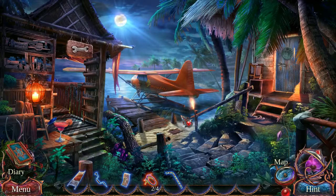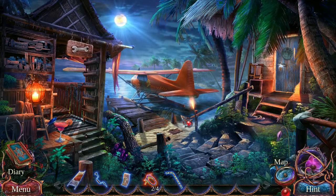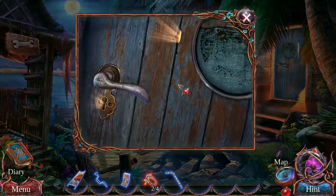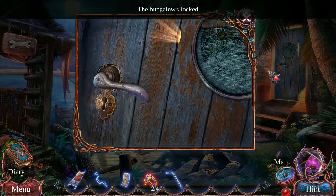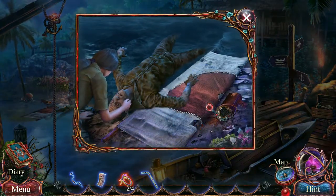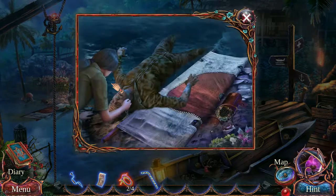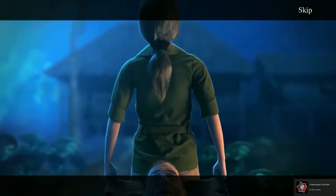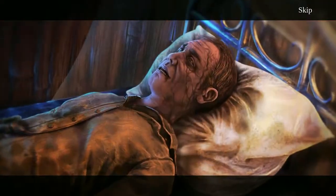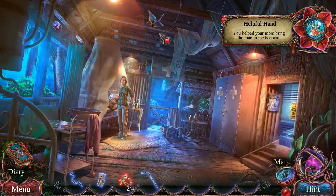I should probably grab my notebook in case there winds up being stuff to capture from this game. I have my notebook but I don't have a pen — because why would I keep my notebook and pen together? That would make sense. Bungalow's lock. I feel like I really should have been able to look through that keyhole, but I guess that's just me being a cliche. Oh, poor guy — he's covered with black ooze running through his veins. That is deeply upsetting.